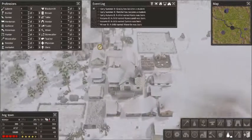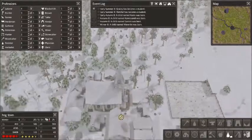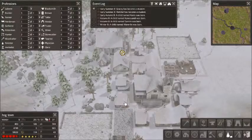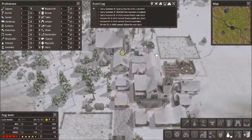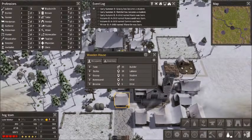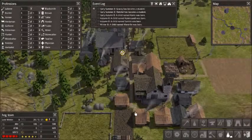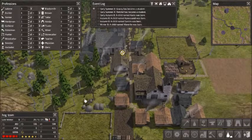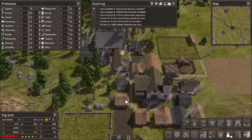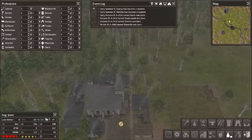I'll just make the food read limit super high and leave it there for now. The second it becomes spring, I'm going to upgrade some more wooden houses because we have more houses than families at the moment. It's late winter. Things seem to be moving along nicely.